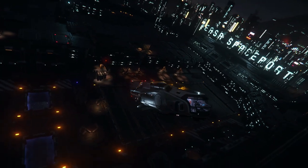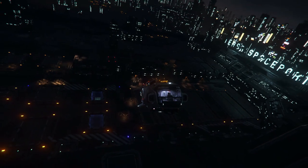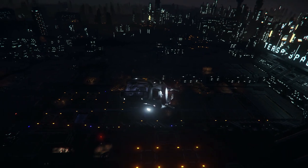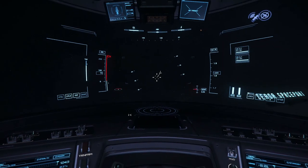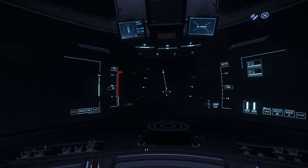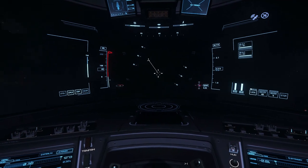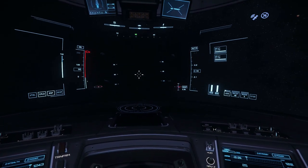I have some really strong advice for you guys. Do not select Area 18 in the current PTU as your home destination. Do not go to R Corp, because when you do, the elevators at the starport do not work. They do not spawn, and when they do, the buttons to call the elevators do not spawn as well, which leaves you basically stranded.